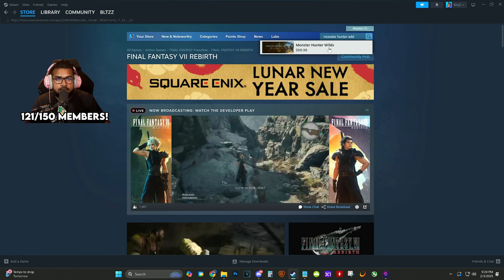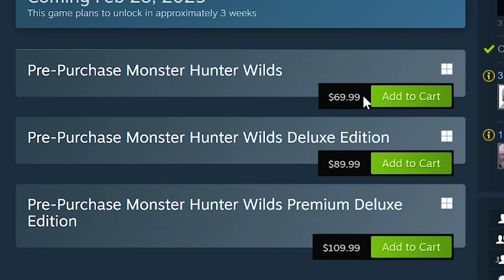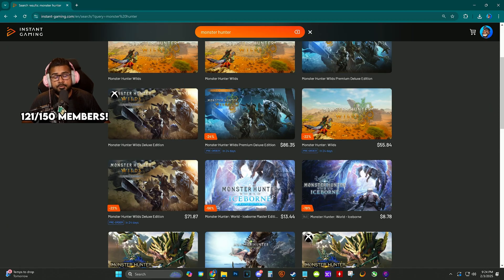Not only that, Monster Hunter Wilds is getting a beta dropping this week — the game is super cheap right now. On Instant Gaming, $55 for the base game is kind of nuts because on Steam it's $69 with no discount. On Instant Gaming it's $55, $86 for the premium deluxe edition, and $71 for the deluxe edition.